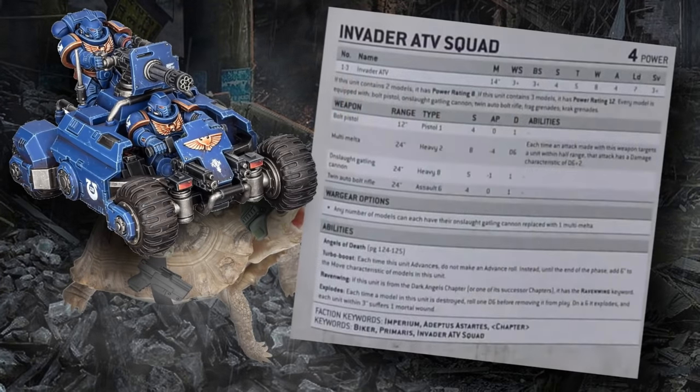The Invader ATV comes in at a pretty hefty points cost of 80 points, 85 if you kit it out with its multi-melta option, and a power level cost of four each. It comes stock with an Onslaught Gatling Cannon, twin auto bolt rifles, Frag and Krak Grenades, and a bolt pistol. The Invader can be brought in units of a single model all the way up to units of three.